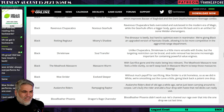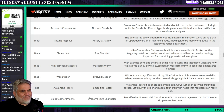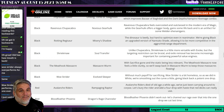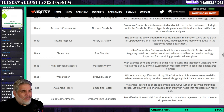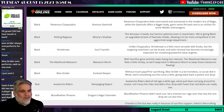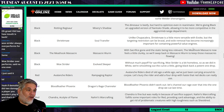Blood Feather Phoenix is out and Dragon's Rage Channeler is in. Blood Feather Phoenix didn't work out. I'm not particularly excited about either of these cards, so I have no real dog in this fight. Dragon's Rage Channeler seems good if you're leaning into the Murktide Regent archetype since you're obviously going to play the instants-and-sorceries deck.